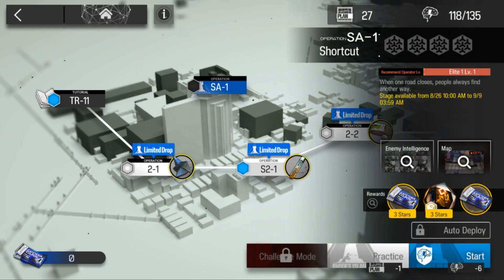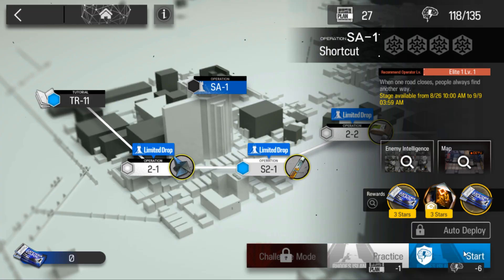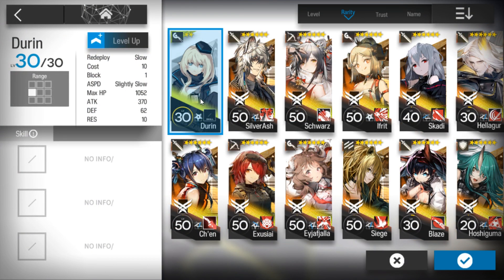Let's clear SA-1. For that stage, it's really simple: just use 2 vanguards, 1 defender, any 2 snipers, 1 guard, 2 medics, and 1 caster. Any caster works — AoE or single target is the same.